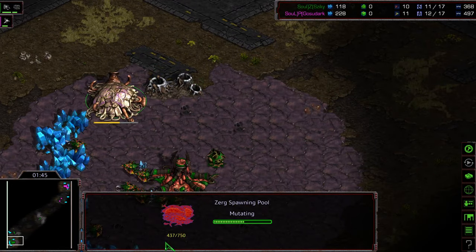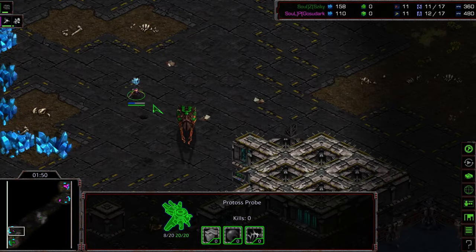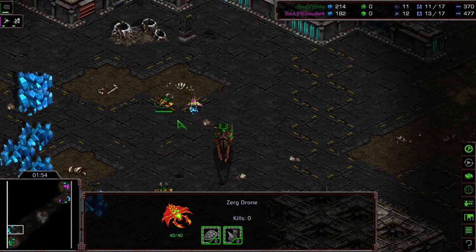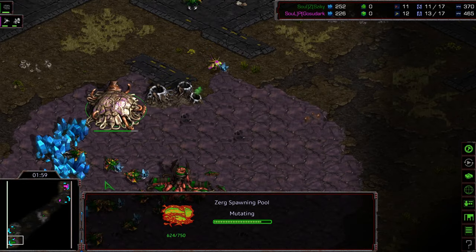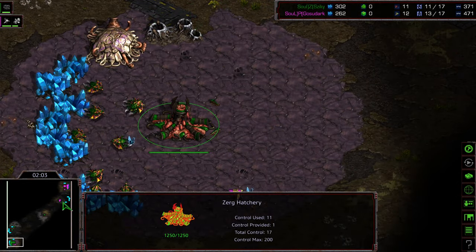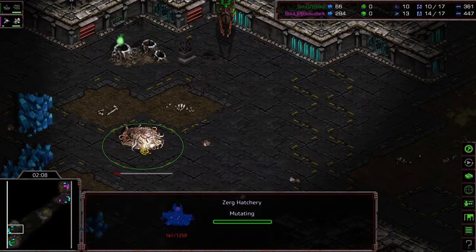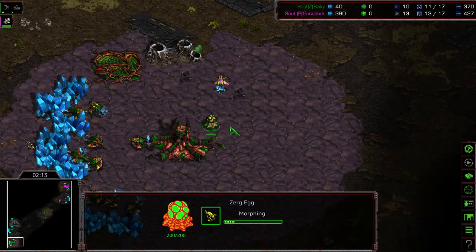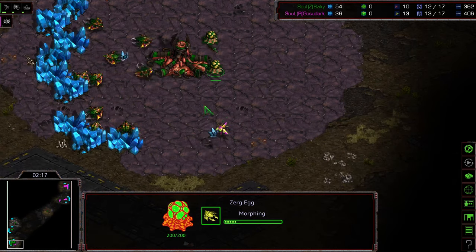Gosudark is running in and it looks like it's going to be an overpool. The probe got an initial amount of minerals — is he going to drop a pylon at that natural expansion for some disruption? Two drones are trying to pull out there waiting on the spawning pool. We are seeing a Forge first on the opposite side of the map from Gosudark. With that probe out of position, the hatchery is being planted down — looks like only two Zerglings initially with that hatchery timing, and drones after it.